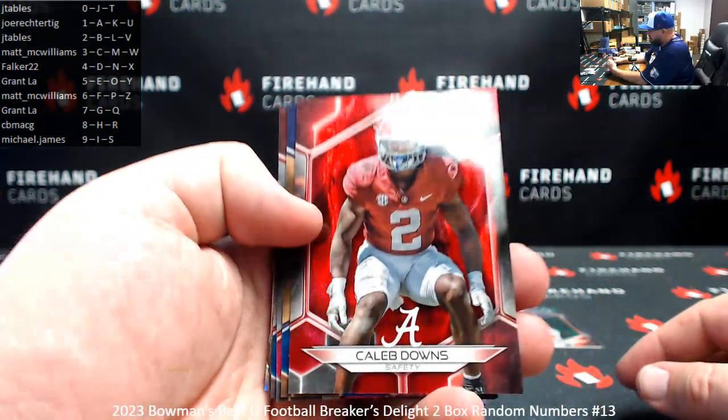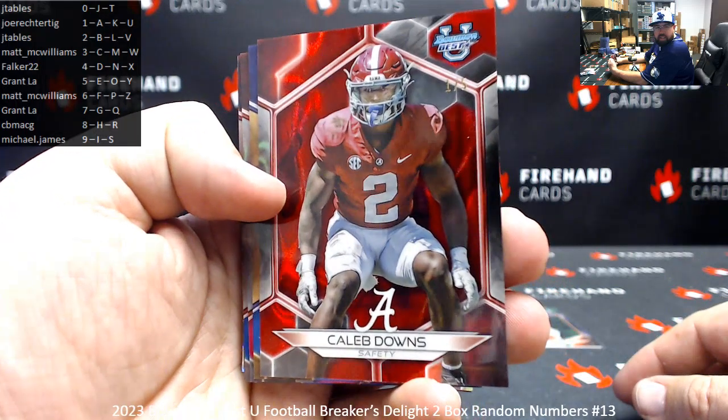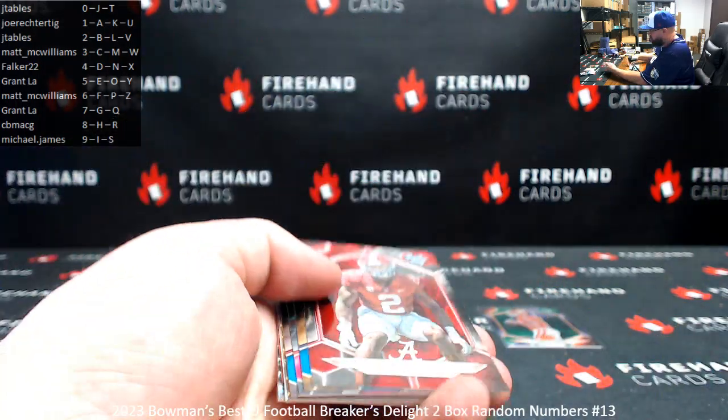Number one of five, red lava refractor, Caleb Downs — spot uno, Joe Rector TIG.